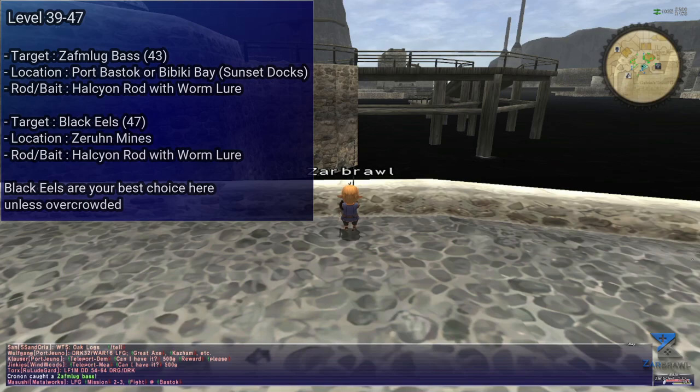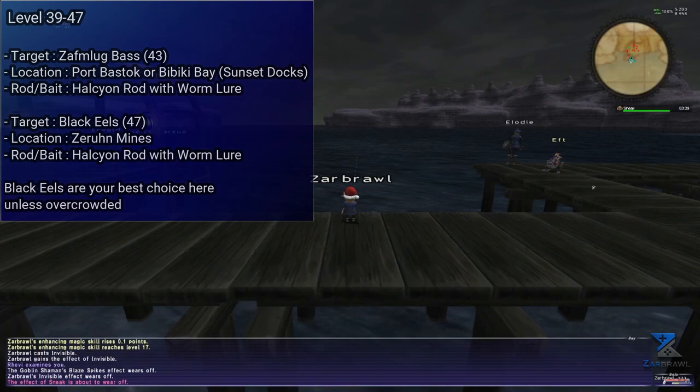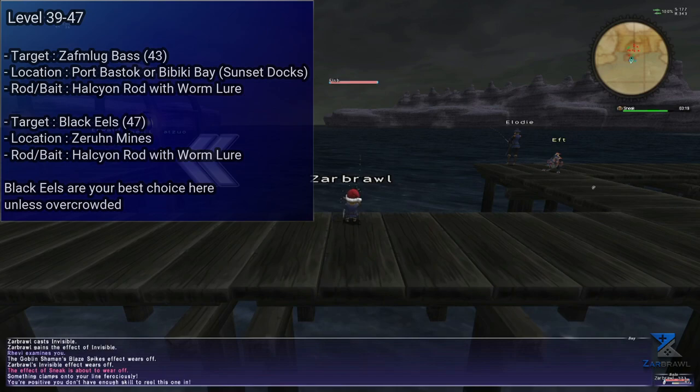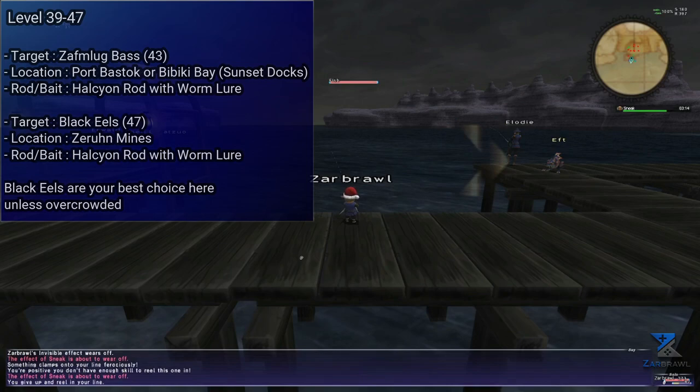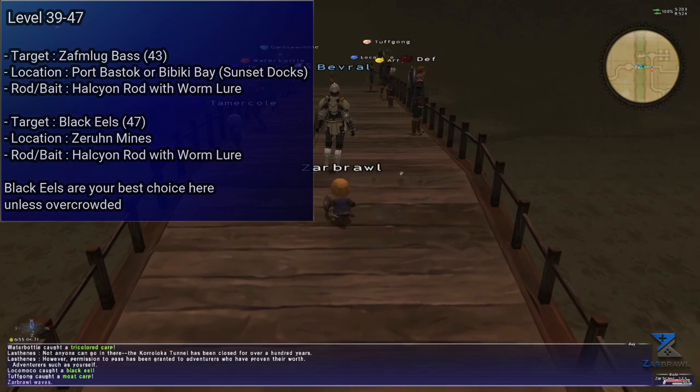Next on the list, level 39 to 47. You can fish some Zafmlug Bass, which will offer great skill ups but cap at level 43. Use a Halcyon Rod with a Worm Lure in either Port Bastok or Bibiki Bay at Sunset Docks. There are speculations that fishing them in town provides less skill ups, but these were never proven, so whichever is easier for you should work. They are pretty worthless sadly, so just NPC them for some pocket change.